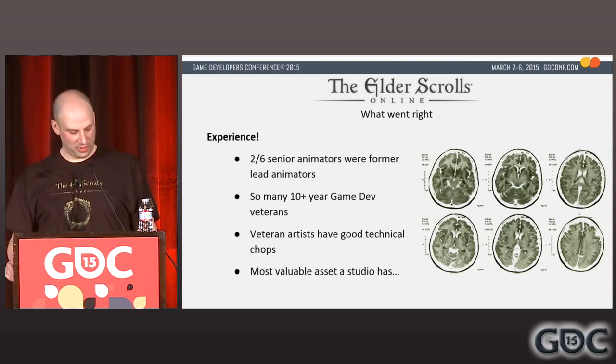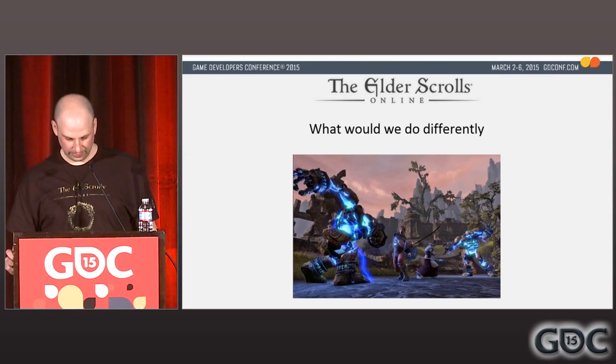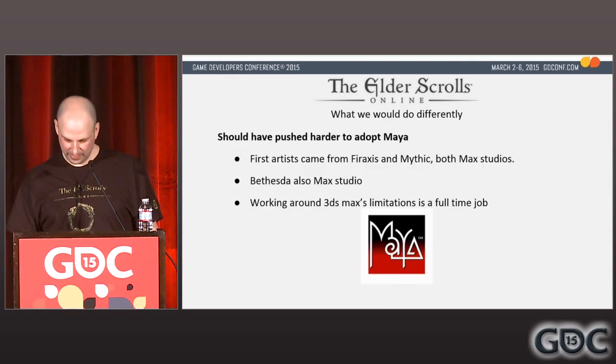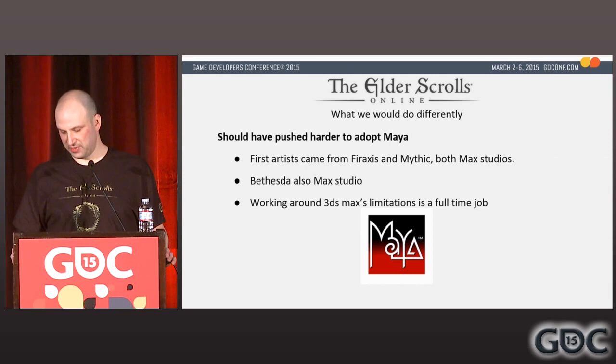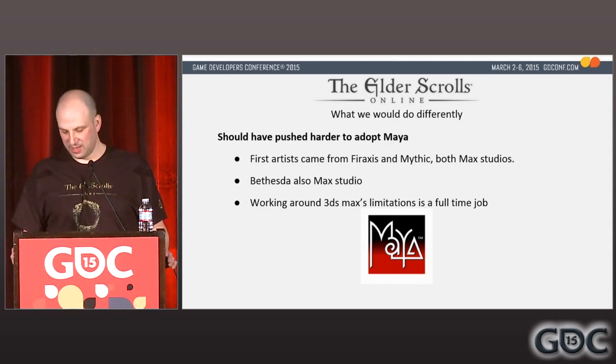Now the politically correct version of what went wrong, though I believe every mistake is a learning experience. We should have pushed harder to adopt Maya as our DCC. Working around 3DS Max's limitations is a full-time job — various UI features are just not scriptable, certain features like skin are only accessible in script if selected in the UI, and complex rigs can be downright sluggish in Max. Referenced rigs would have made rig updates infinitely easier and may have made some things possible to update that we were just too afraid to do because of the time, labor, and potential for broken animations after a batch update.